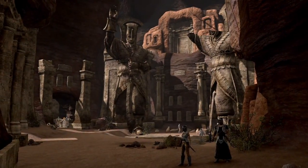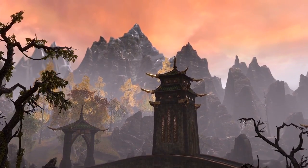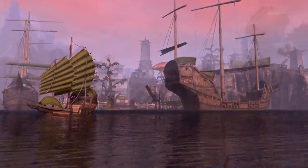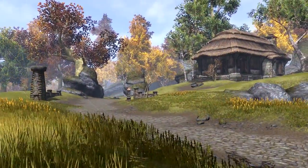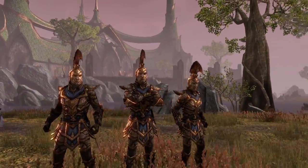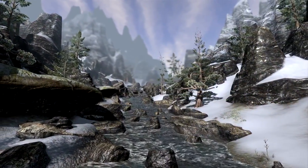Elder Scrolls Online is set a thousand years before Skyrim, and it draws on all the legends and everything you've read about in the books found in Elder Scrolls games — we've got 20 years of lore to draw on. We made sure that Morrowind, Cyrodiil, and Skyrim feel like they do in Elder Scrolls 3, 4, and 5. The art style is right in line with those titles. Now you can explore all of Tamriel — returning to places you've seen before and exploring new places you've never been.